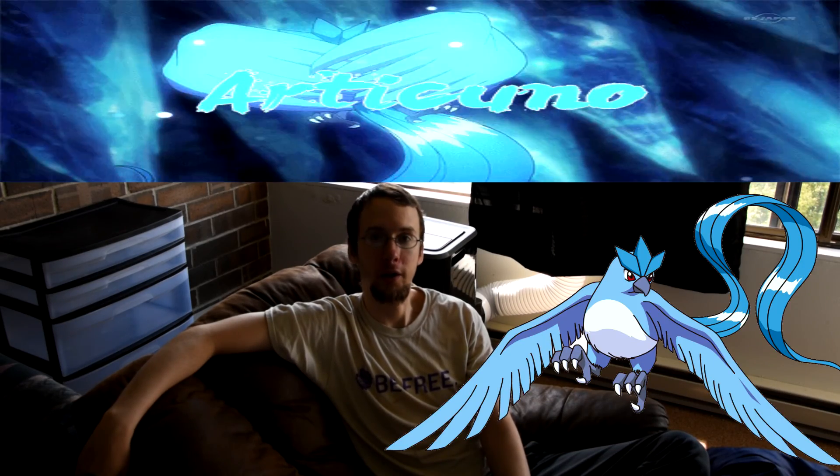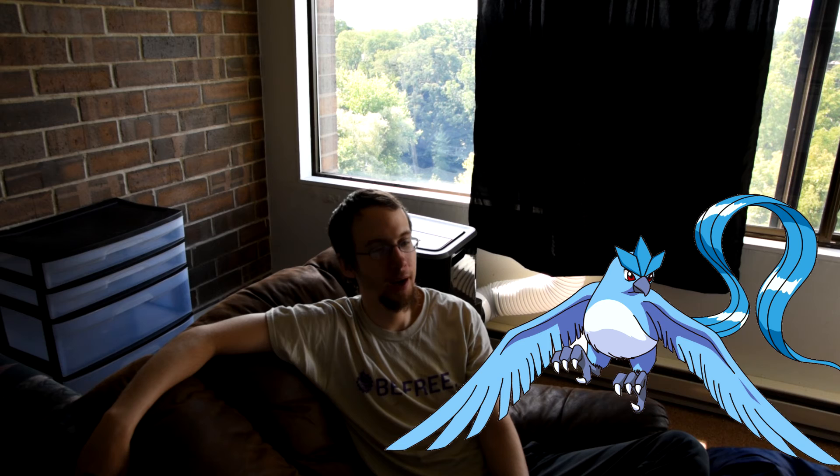Coming in at number 2 — and this was a hard one, but ultimately I had to put this one at number 2 rather than number 1. You'll find out why number 1 is number 1. Anyways, coming in at number 2: Articuno. The Freeze Pokemon, standing in at 5 foot 7 inches tall and weighing in at 122 pounds. This Ice-Flying type Pokemon is another all-time favorite of mine. No surprise — if you've watched my Pokemon videos, you'll notice 9 times out of 10 I'll have an Articuno on my team, even if it's in the beginning of the game.